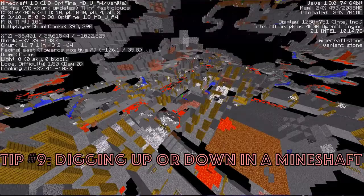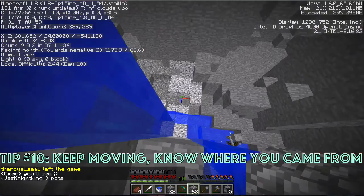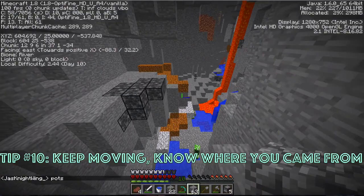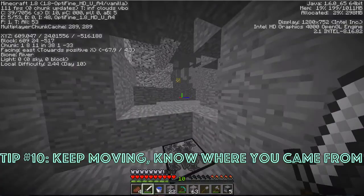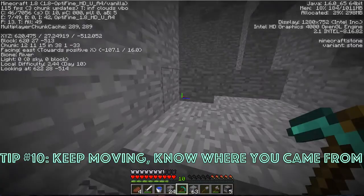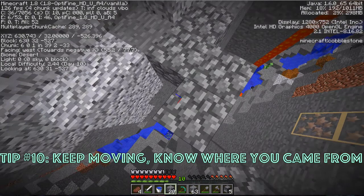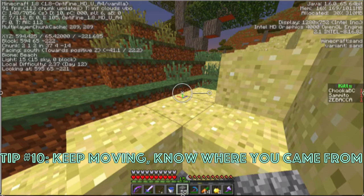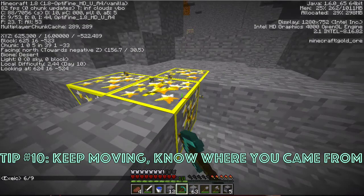Tip number ten is a reiteration of tip number one: basically just keep moving. The more cave systems you get through and the further distance you go, the more likely you're going to find ores. I'm not saying to not explore the tiny little sections of your cave, but do it quickly. Don't loiter around, don't smelt things when you could be exploring cave. Use your time wisely, always look at your coords, and make sure you're not going to loop back into your old cave. Pick a direction, and if your cave ends, go into that direction — staircasing, strip mining, whatever it is. For the deception season, I started at around X600, Z-700 and ended at around X600, Z-200, meaning I went approximately 500 blocks not counting loops and zigzags through the caves.